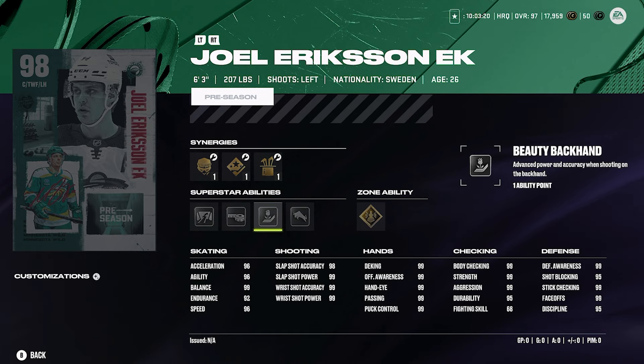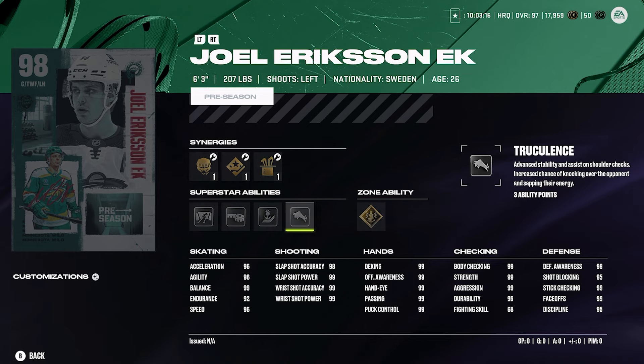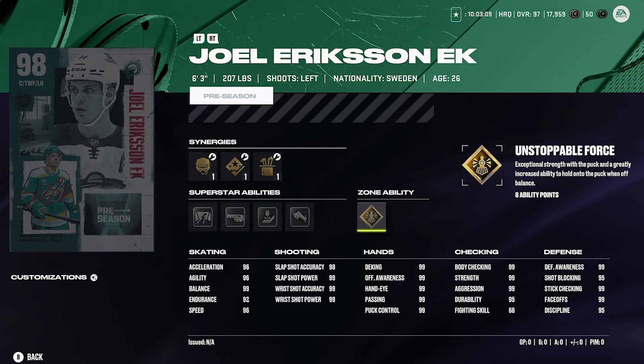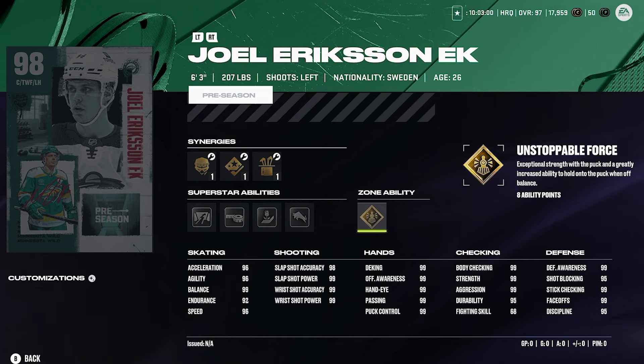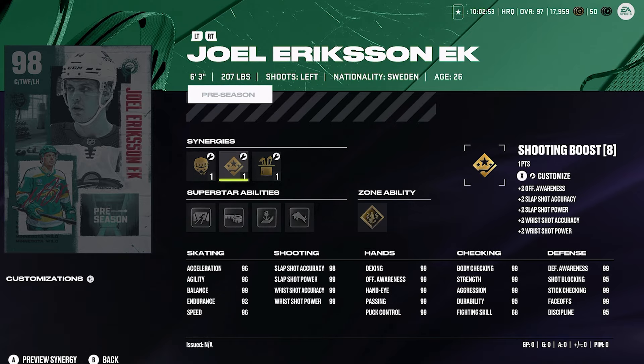Tape to tape — not a fan. Beauty backhand for one ability point, always activate that — you'd be foolish not to. Truculence on a forward is funny but why not go for it. Gold unstoppable force you definitely have to activate — that is 100% a must and it really does make a difference. Joel Eriksson Ek is number one by far. You get 98 acceleration, maxed out shot with shooting boost or sniper forward, and 99 face-offs. His stats are 99 where you want to be — Eriksson Ek checks off all the boxes you want on a center.